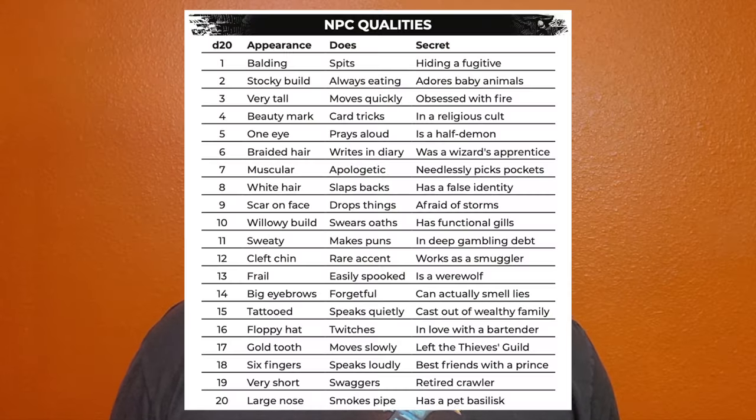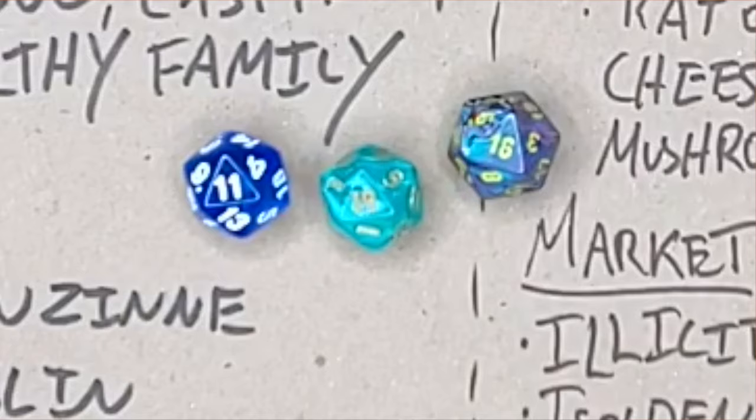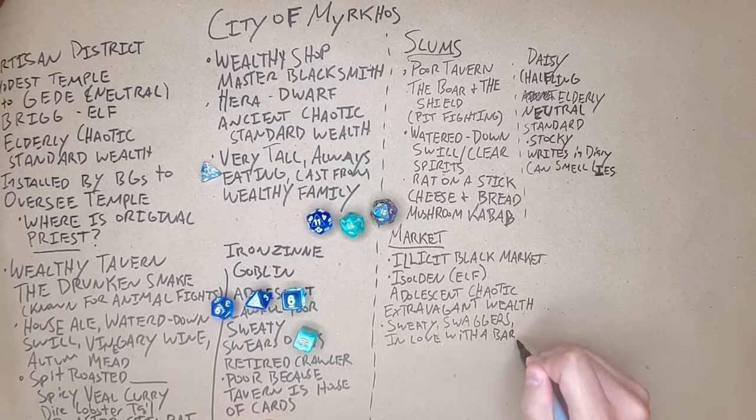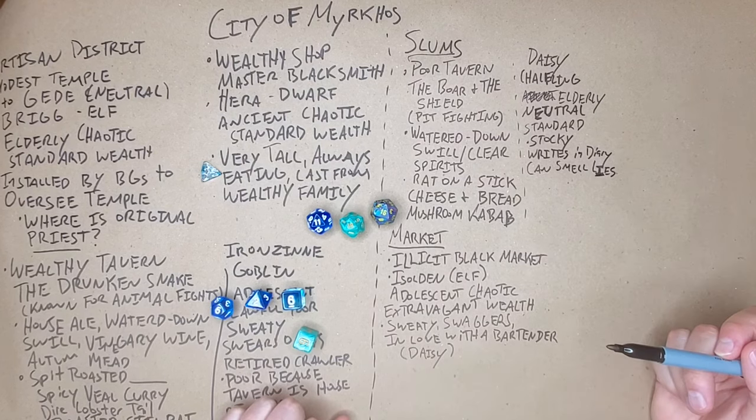To wrap up Isilden, I rolled on the NPC characteristics table and got an 11, 19, and 16. So we know that he is sweaty, swaggers, and is in love with a bartender. Let's just make that Daisy, since we just rolled her up. We know that they were close together — Daisy is elderly and Isilden is an adolescent, so seeing him pine for her or watching Daisy turn him down would be a really fun storytelling moment for the group.